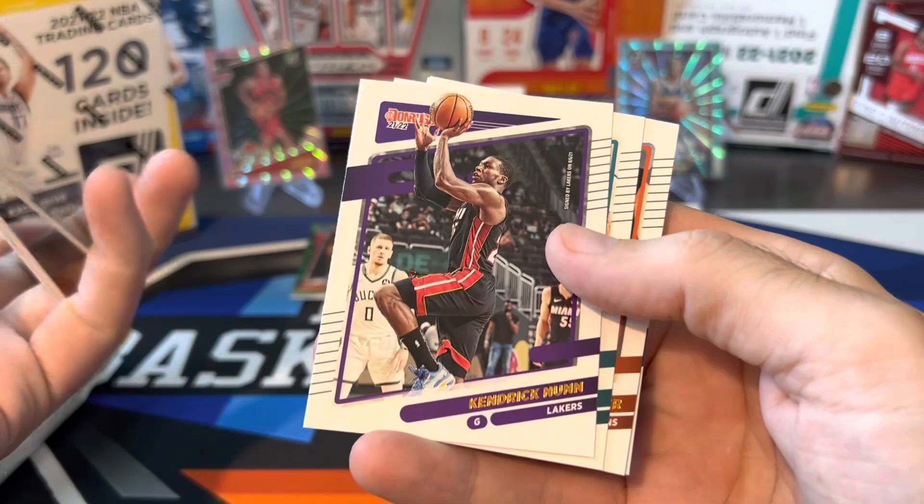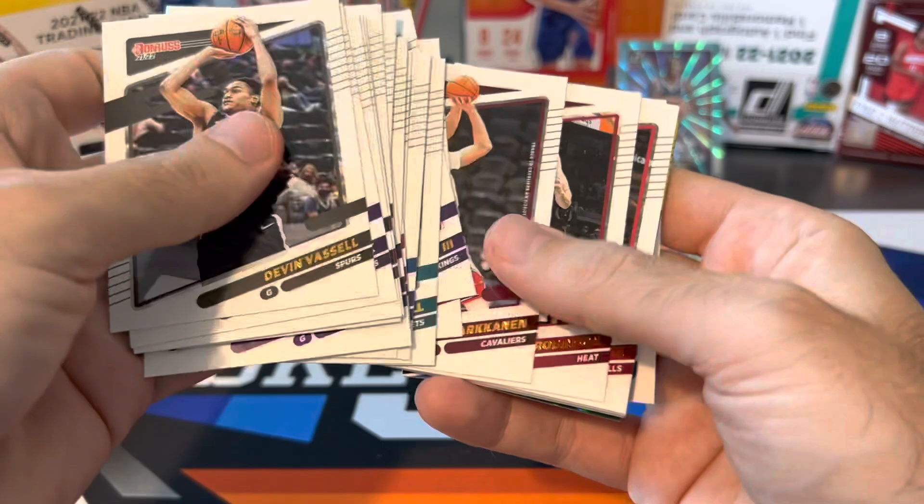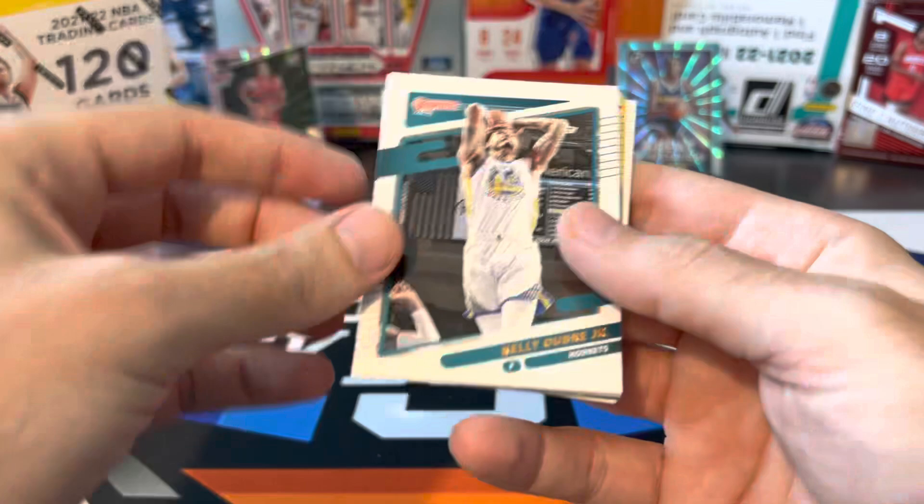Pritchard, Tatum. Kendrick Nunn still in this Heat uniform — didn't play one game for the Lakers this past season. I wonder what's going to happen with him. Hopefully he comes back and has a nice strong season. It might be his fourth year, actually, now that I think about it.